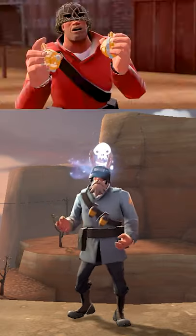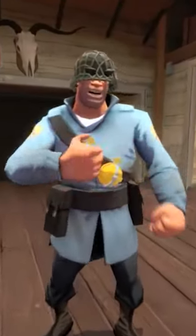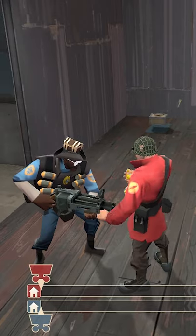When Kamikaze taunting with the Escape Plan while also wearing the Lumbricus Lid, the game will play a loud hallelujah sound effect. This is of course a reference to the Holy Hand Grenade in Worms. In the rare case you kill someone this way, there's also a unique kill icon.